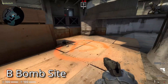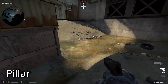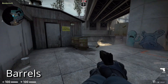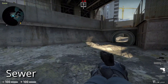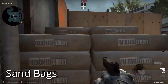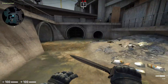And we are in the B bomb site. This is the pillar. This region is the pit. And these are the barrels. And this is the sewer. These are the sandbags.